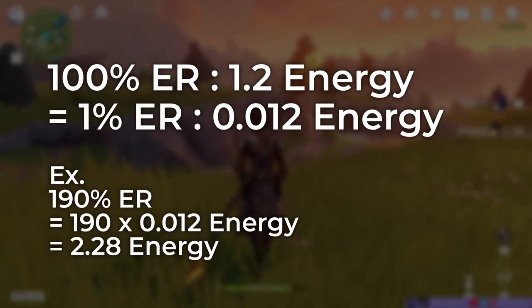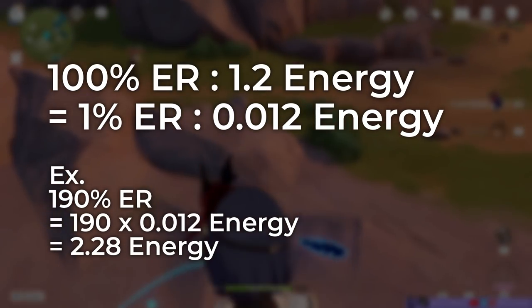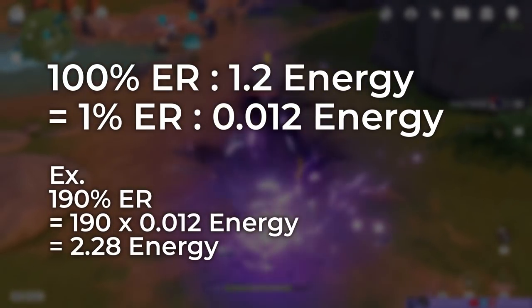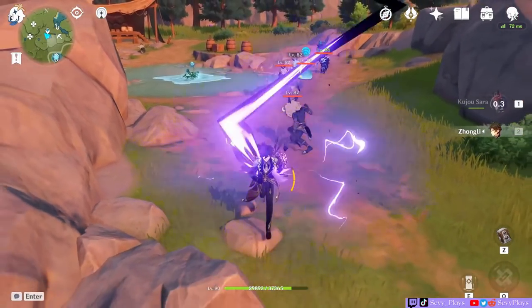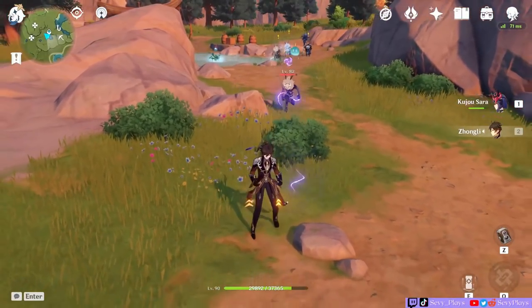So we can take this passive talent to indicate a computation ratio instead. For every 1% of ER, Sara will restore 0.012 energy to her teammates. Do note that this passive will only proc if her Tengu Jirai ambush hits opponents. So if you place her Crowfeather but the ambush doesn't hit anyone, you won't get the energy.